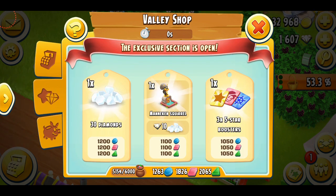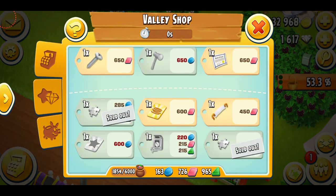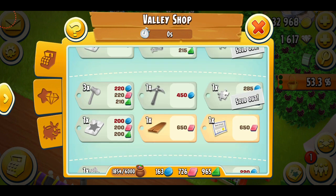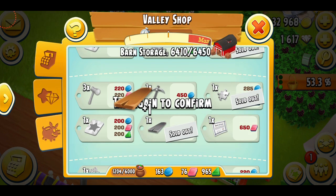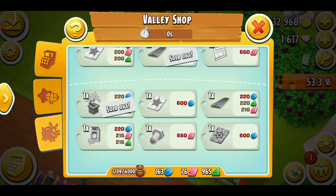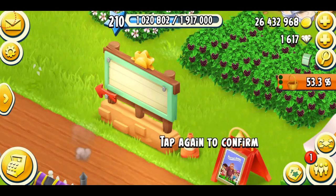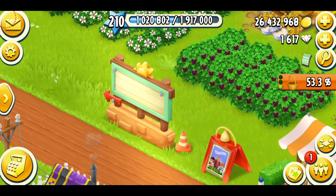It was so beautiful that I just didn't want to miss it. Here I can purchase it — it's called the mannequin squirrel. Let's just get it and I'm also getting 10 diamonds with it. Let's grab this. Now let's see what else I can purchase from here — I'm going to go with the plank. I think that's all. We're just going to leave the valley. This was season 30, I guess.